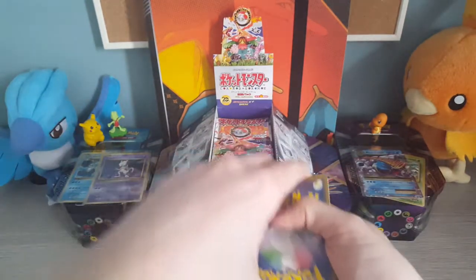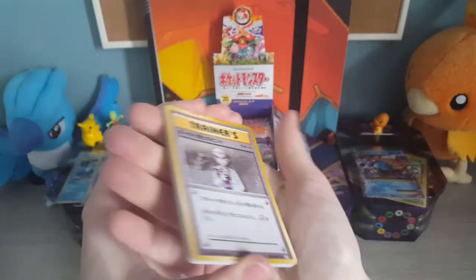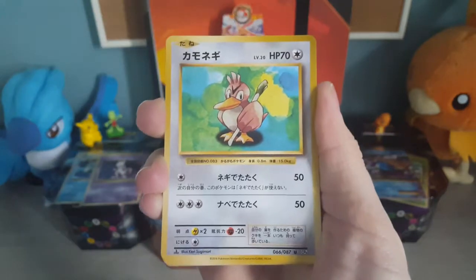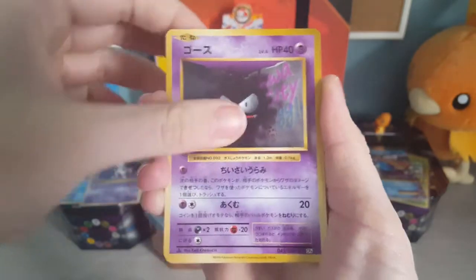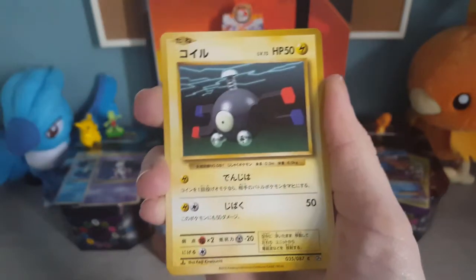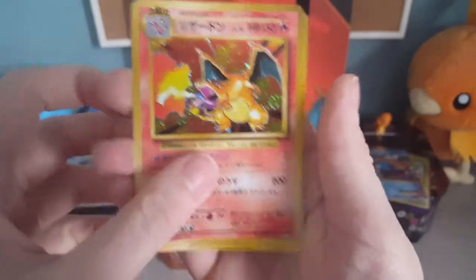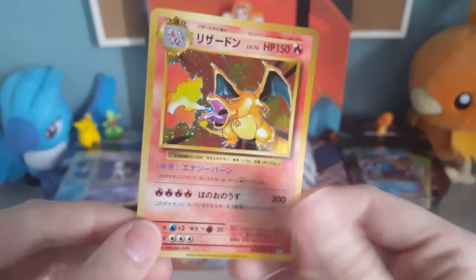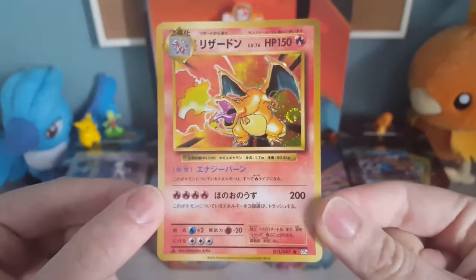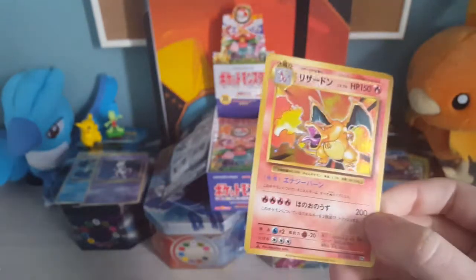So pack number three, let's see if we can continue this magic. We're just going to do two cards to the front. We've got Professor Oak's Hint, a Farfetch'd, a Ghastly, Tangela, Growlithe, Porygon, Magnemite, Weedle. Oh my gosh! And we've got a Charizard! We've got another Charizard. You know what, I'll never be mad about pulling multiple Charizards. This is a fantastic box once again. I am so happy.